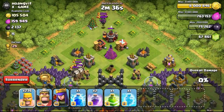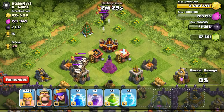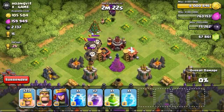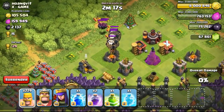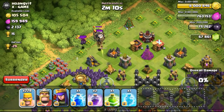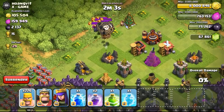I'm pretty sure there's a giant bomb in between the Inferno and the DE drill over there, so we have to be really careful. Slowly luring out the balloons together with the minions — hopefully I can use my AQ, which is the only one that can attack air, to take out the minions and balloons. Otherwise my barbarians will just die out really quickly. This is really interesting to attack with air troops in the CC and me having only barbarians.